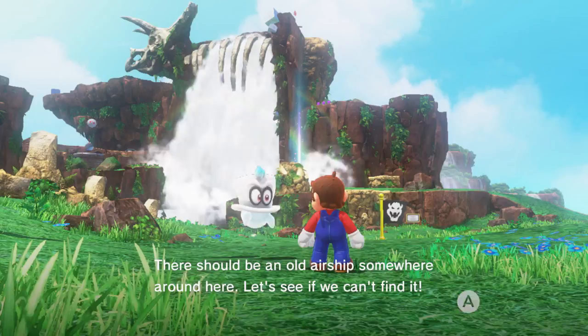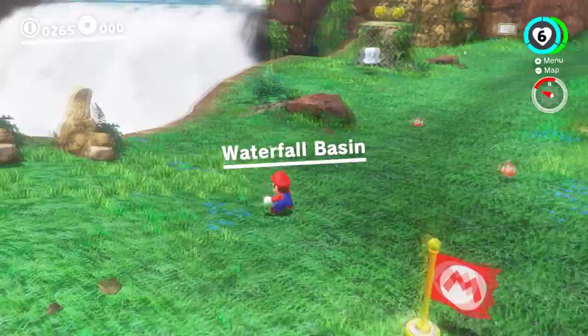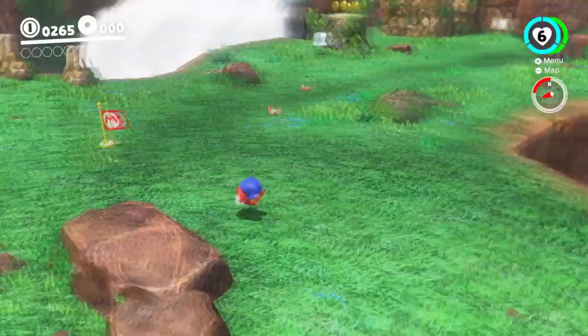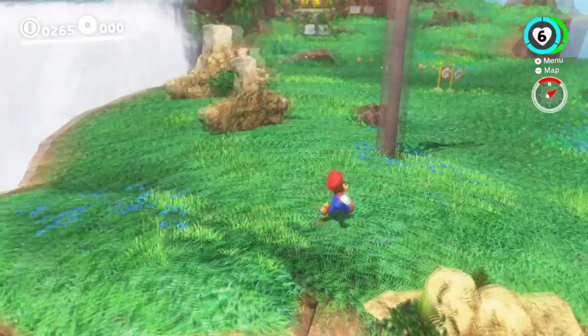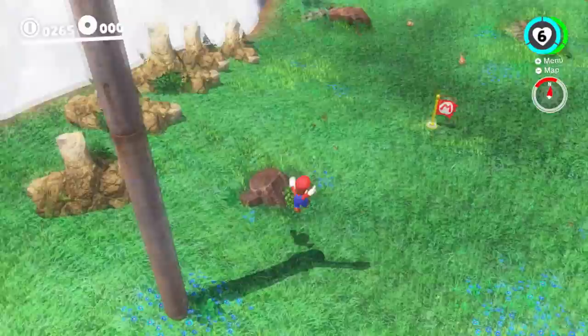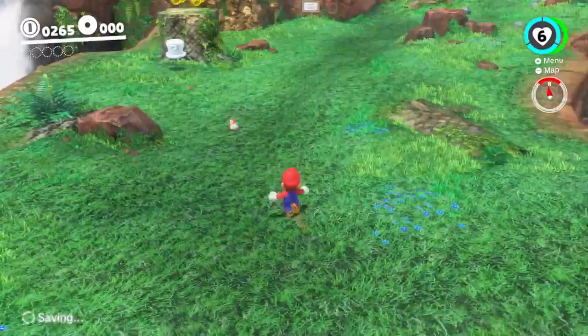Cappy says: 'Sorry, still a bit amped from capturing a power line — must collect myself. There should be an old airship somewhere around here — let's see what we can find.' Also something I want to know — oh, that's a roll! I believe you can do that in 3D World as well. Oh, that's pretty cool. We got the main theme — here we go, we can climb this! You can get a really nice view. There was a way to spin the cap in a circle — oh like that! I already found it out, nice.